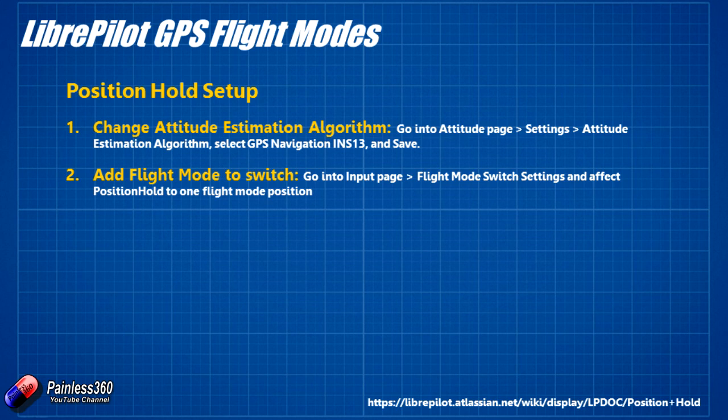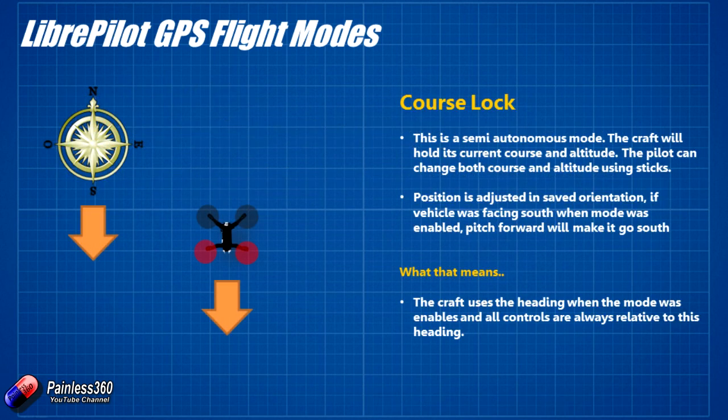The next mode is GPS Course Lock — a semi-autonomous mode where the craft will hold its current course and altitude. The interesting thing is that the controls then relate to how the compass is set up, rather than the orientation of the craft. The craft uses the heading when the mode was enabled, and all controls are relative to that heading when you activate the mode. This is one I'm struggling to see how I would actually use — it's a slightly wacky one.